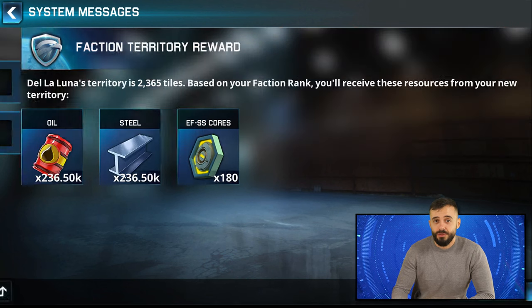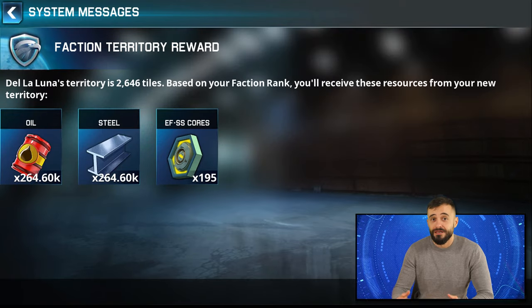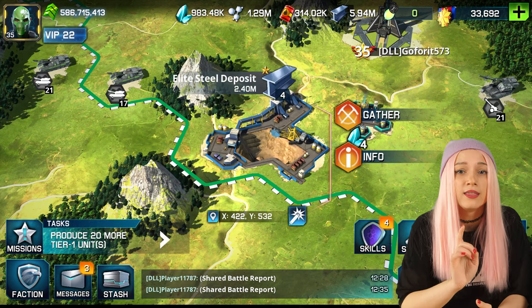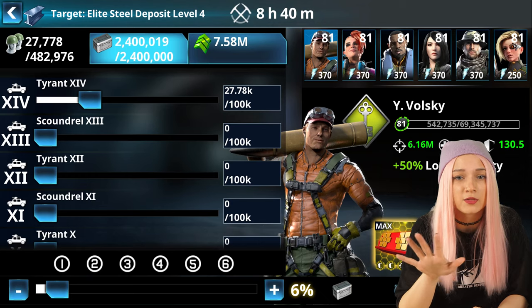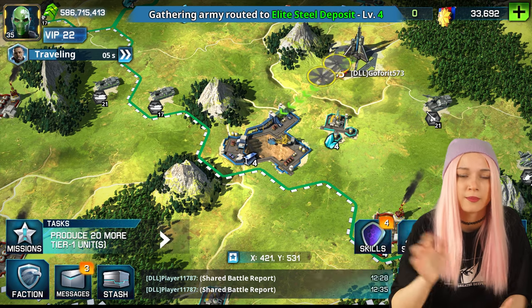The capitals also have different sizes measured in tiles. Each day, all faction members will get bonus basic resources based on their rank and the territory size. The higher the territory size, the more oil, steel, and ESCF cores they will receive. Each capital territory also has elite deposits — they can be used by up to 5 faction members at the same time to gather huge amounts of resources. All the levels, influence, size, bonuses, and elite deposits can be viewed by selecting the Info button in the radial menu.